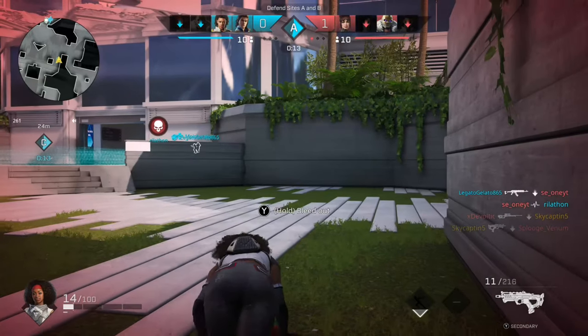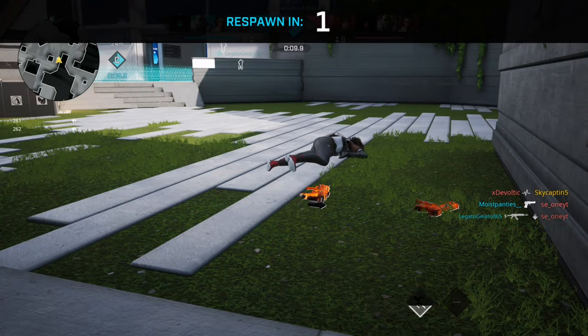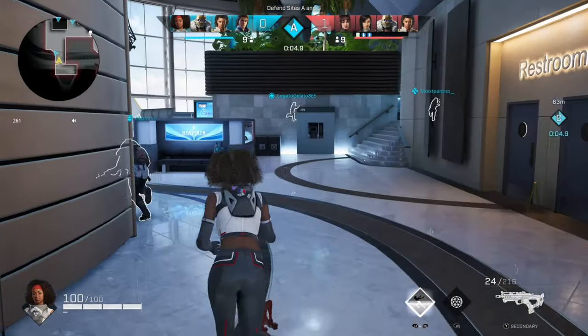The mini map is very helpful for letting your teammates know what's going on — and for you to get an idea of where people are dying and where people are spawning. It's just a very good tool.